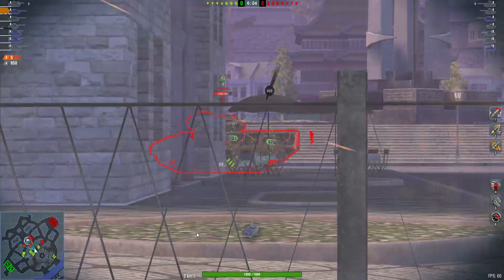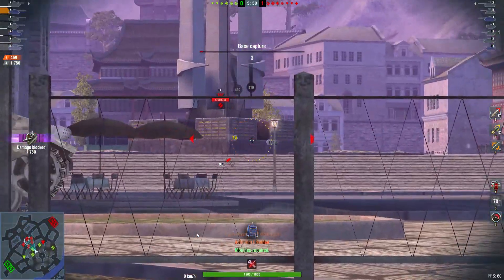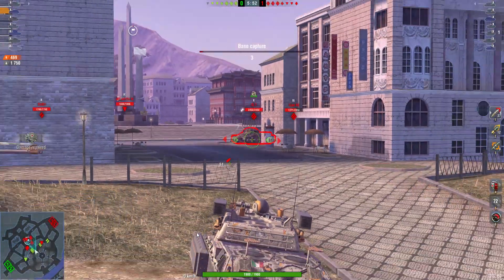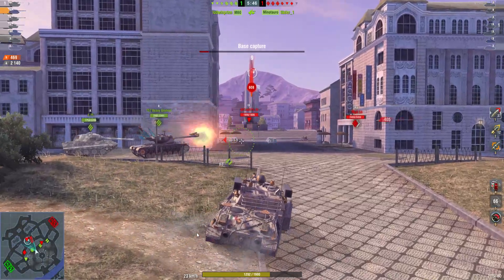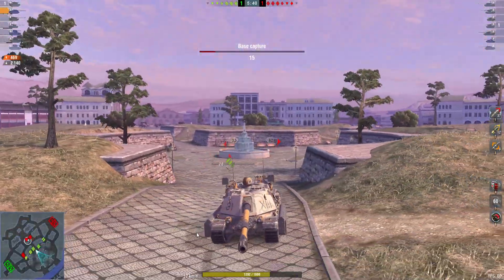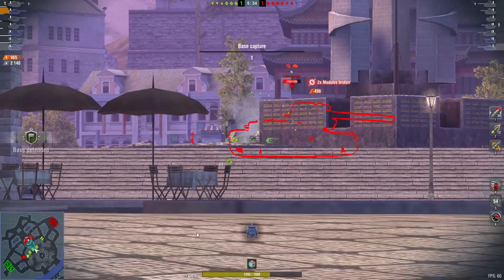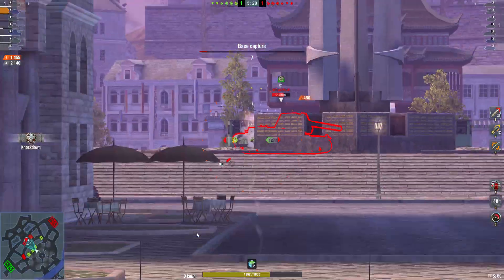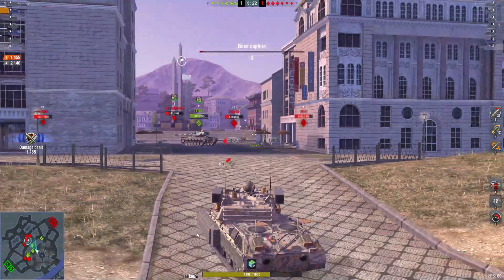That's a nice side of the Sheridan there. Damage blocked 1,700 already — that's good. He took a shot there but he's blocked a lot, and he's in a good position for the hold down. He defended the base there as well, that's good. That Waffle's just peeking out his back — he's gonna get farmed if he's not careful.